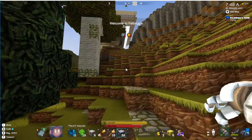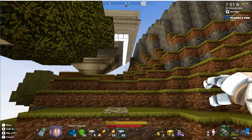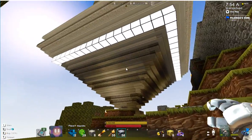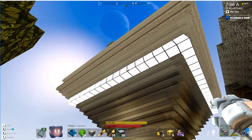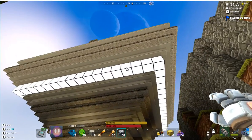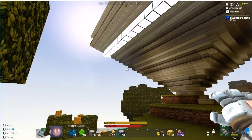You can just see the corner of it there. Let's head up. As you can see, I've used LEDs around the outside. This isn't completed, I might add. I've basically just used inverted stairs to build an interesting shape. But let's carry on and go in.